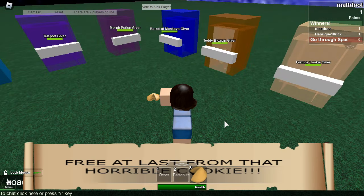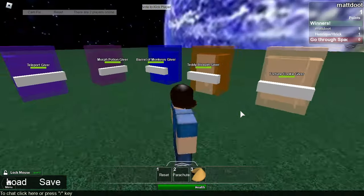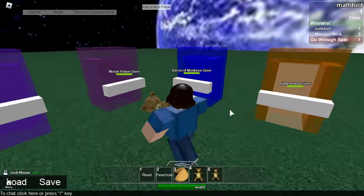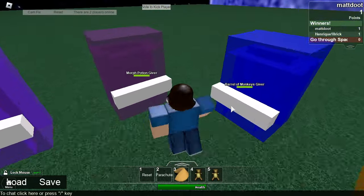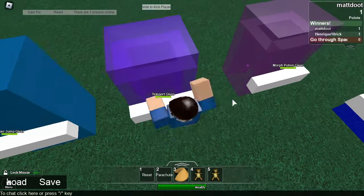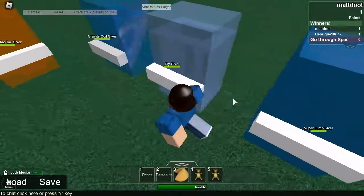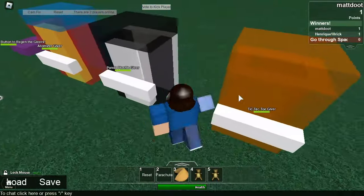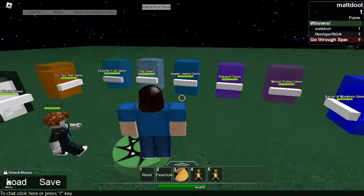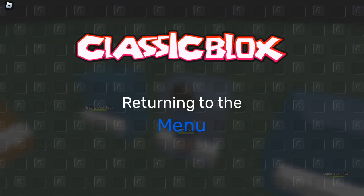Fortune cookie giver — oh, you eat it! Oh snap! Free — a blast from that horrible cookie. Well, I freed it apparently. I picked up two by accident. No — just kidding. Barrel monkeys. It doesn't work. Teleport giver — I think all these are broken. How many of these are working? Fly — nope, nope, nope, nope. Let's leave.